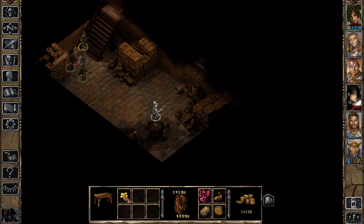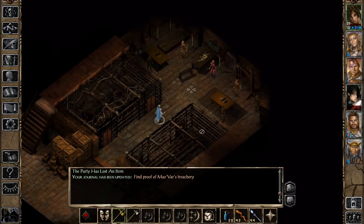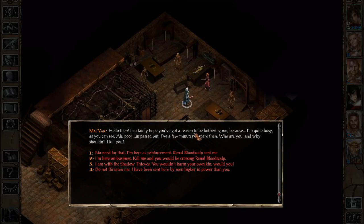Before we explore further here, I'm going to go straight downstairs and talk to Maevar, who is going to send us upstairs anyway, and then along the way we can explore the upper floors. Now we're just going to introduce ourselves and see what's up. Hello then. I certainly hope you've got a reason to be bothering me, because I'm quite busy, as you can see. Lin is this poor fellow on the table here, being tortured.